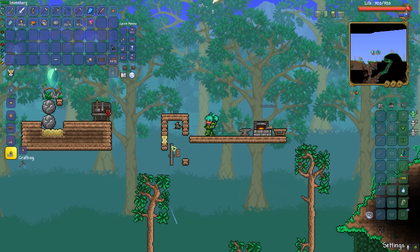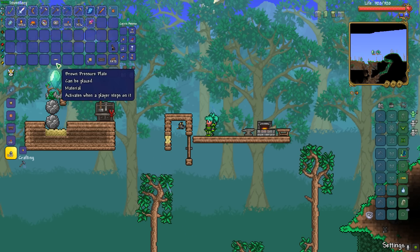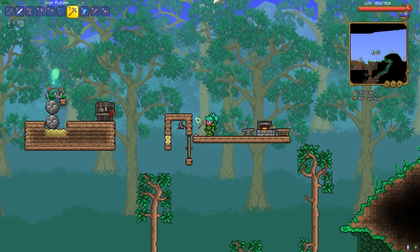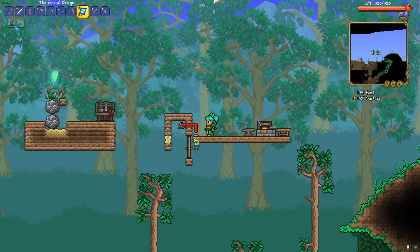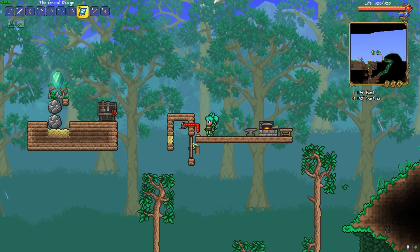You then want to place one block of wood here and mine this to make space for a door. To get the Terrablade, you need a wooden door, so you place it here. This is the activation site for the bass. You then want to find a way to wire up this bass to a pressure plate or a switch.